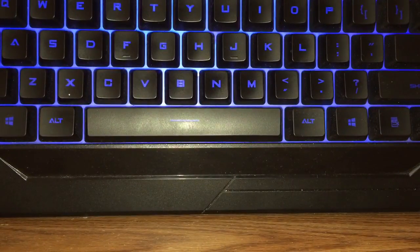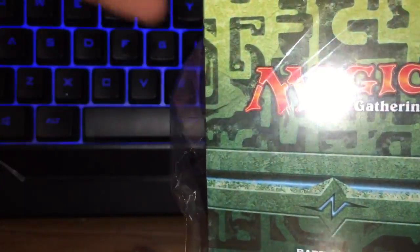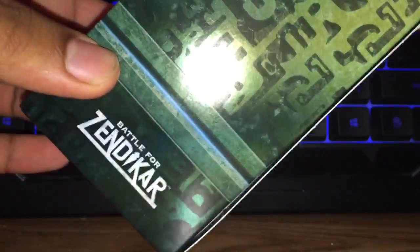So with this set we have a very, very nice deck box. I'm just going to open it off camera here. In this set you'll find one rare or mythic rare as your foil promo card. We're hoping that is one of the planeswalkers, Ulamog, or one of the lands. We're going to slide this out and I'm going to try to preserve this box as much as I can. You can see it — it's very, very nice.